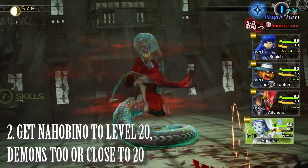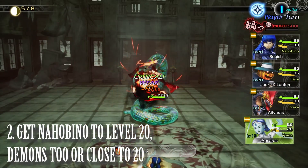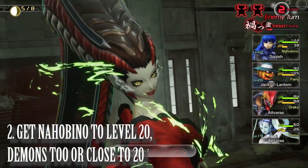You can do this by demon fusion or just by simply grinding away. Unfortunately for Nahobino you're going to have to grind to get yourself up to that level, but your demons can get there through demon fusion.